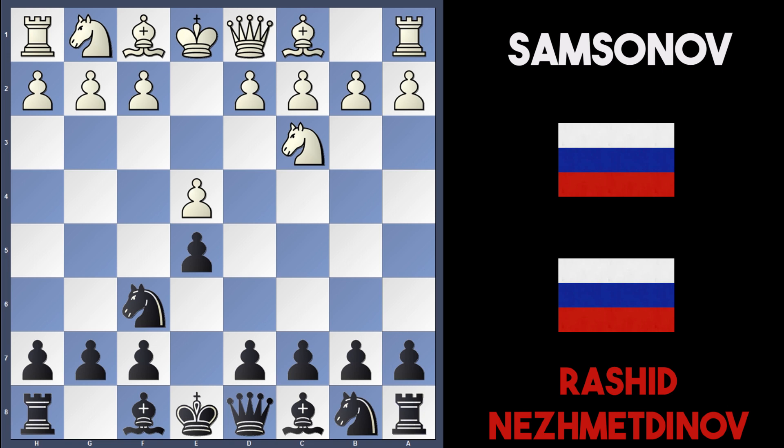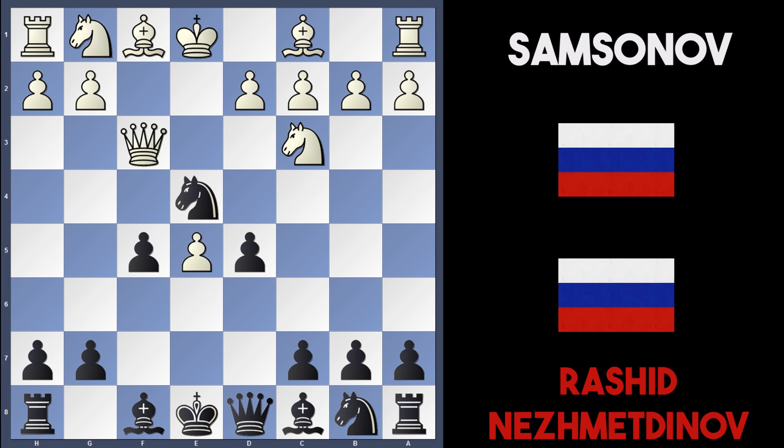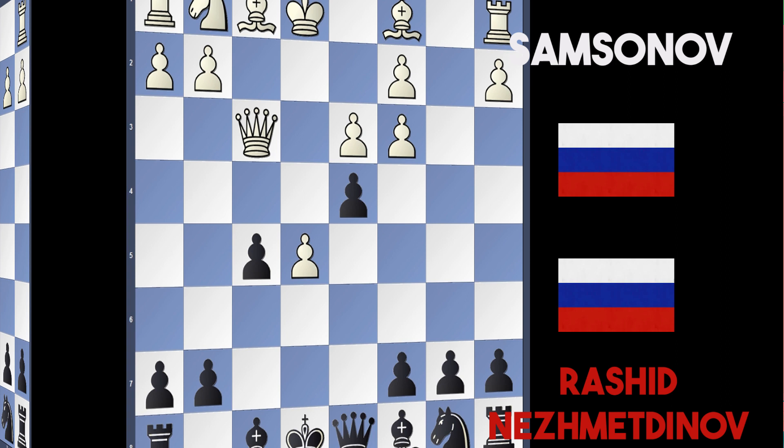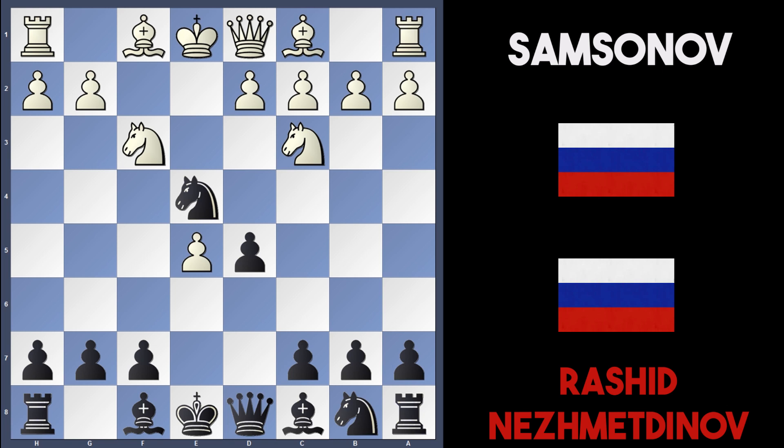So in the game, instead of bishop c4, Samsonov played f4 hitting the e5 pawn. Nezmetnov played d5, counteracting the f4 move — the best reply to a flank attack. Samsonov took on e5, attacking the knight on f6, and Nezmetnov took on e4 with the knight. White has options here — queen f3 is one move, but black can play f5 supporting the knight on e4. If d3, black can take on c3 doubling white's pawns and then play d4, leaving white's pawn structure a mess. So Samsonov correctly played knight to f3, developing the piece.